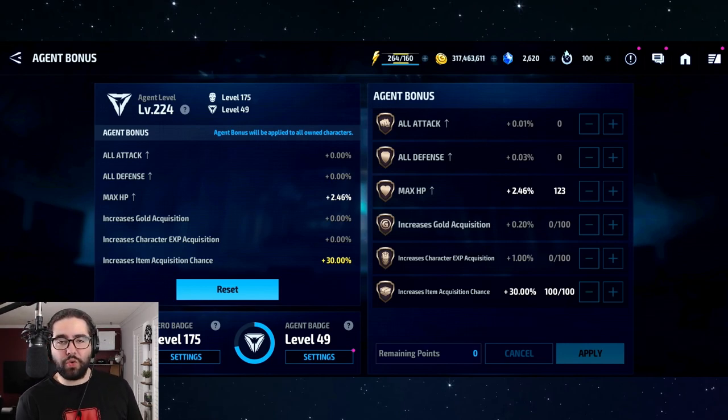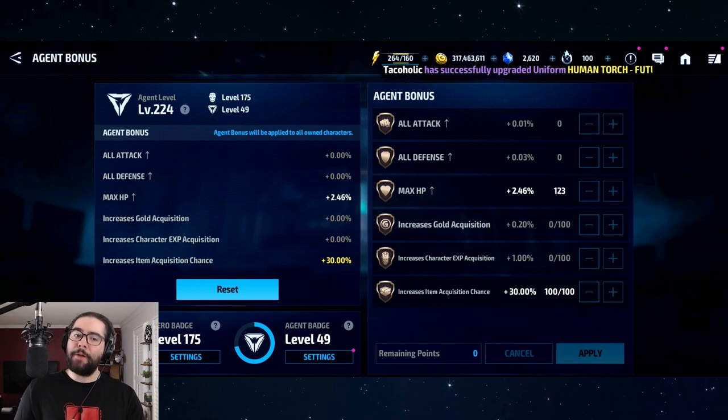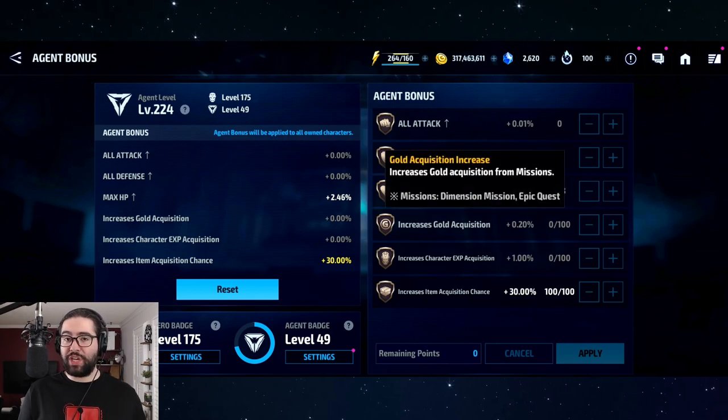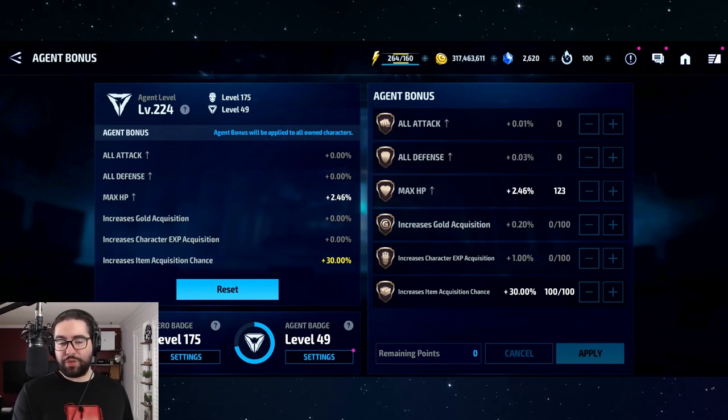I'm pushing you away from gold acquisition because most missions give very little gold per run — that's where the percentage applies. If gold acquisition worked in co-op where a gold pop gives 400,000 gold, then 20% of that would be worth it. But it only applies to dimension missions and epic quests, so it's just not worth it.